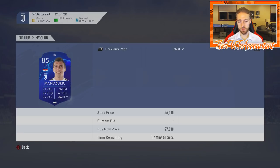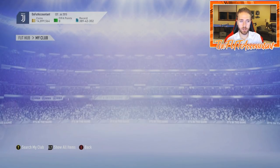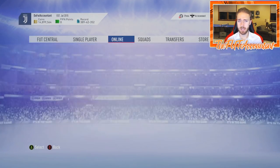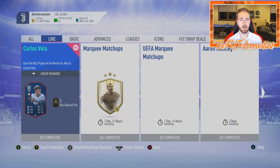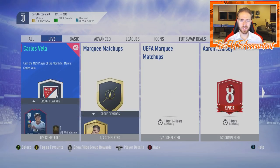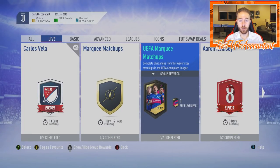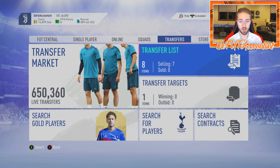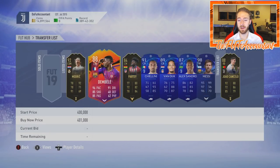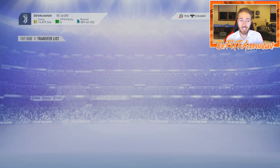Whether it's for investment purposes or just to have them there — if they are required, I do think EA might put out an upgrade SBC where you can turn in cards and get a couple UCL rare cards. We did get this SBC delay which put out some supply for those cards. I know a lot of people are invested in those UCL rare cards. I have a couple listed on the transfer list, and I would maybe get out of them. If you have any, just get your coins ready.